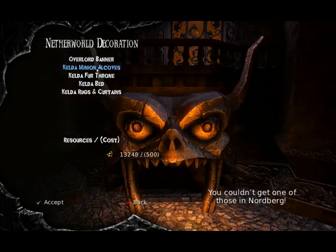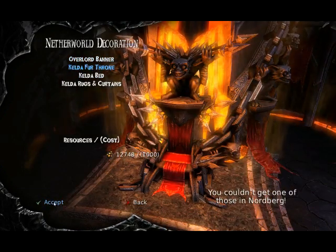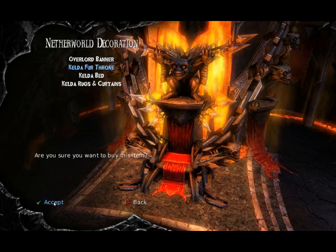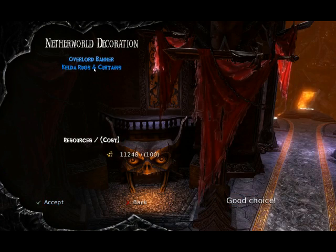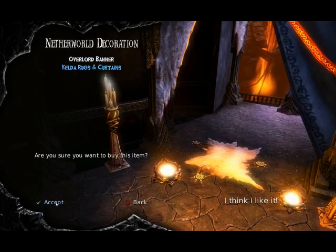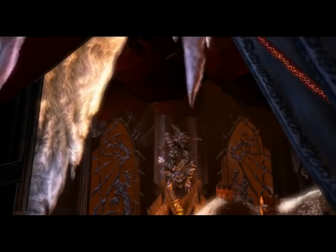Like the back — you couldn't get one of those in Nordberg. Kill the Firthrone, I like that. I've always wanted one of those. Kill the bed. Good choice. Kill the Ruggan. I think I like it.